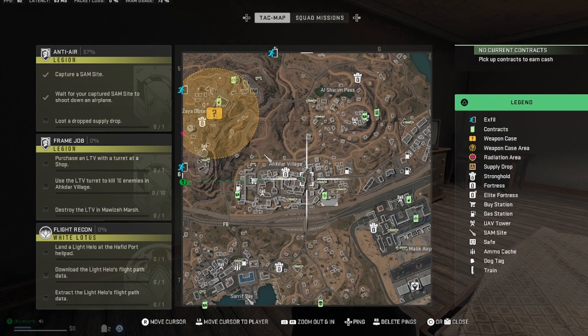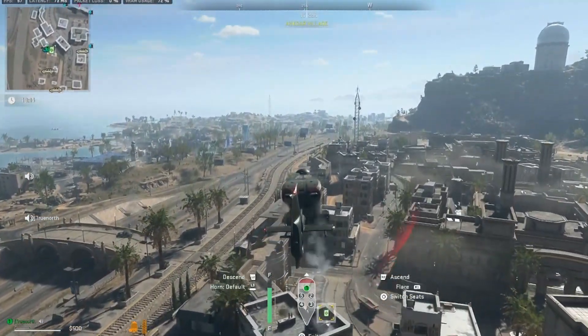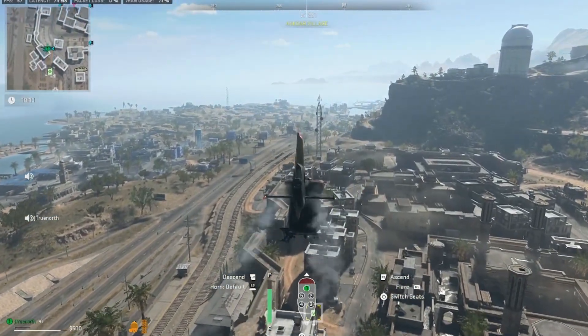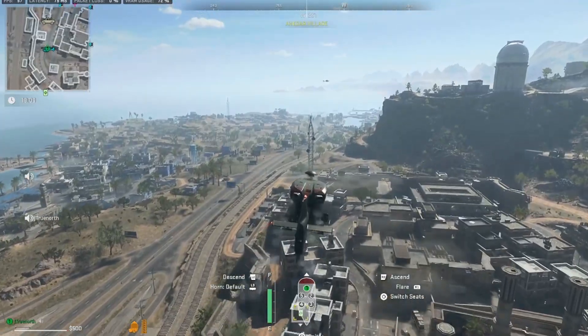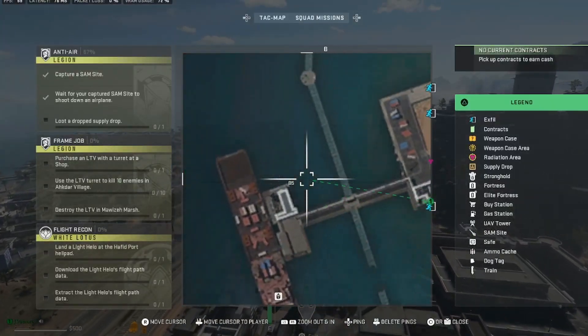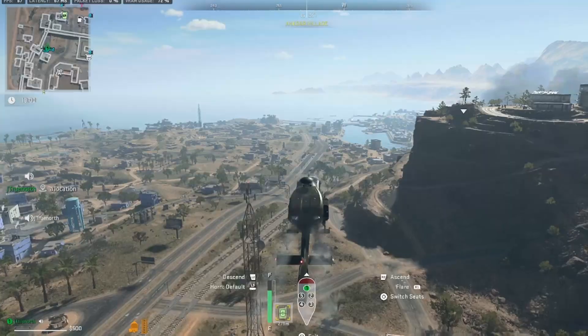You're gonna go get the helicopter, and then once you get it — after being shot at a couple times by most likely AI — we're going to go way over to the far side of the map over here by the harbor. Way over here, and we're coming right here. There's a helipad. That's where we're headed.